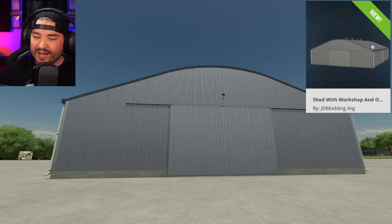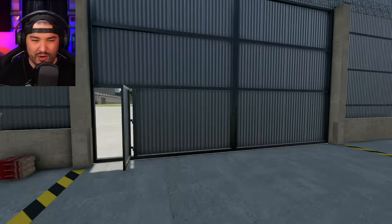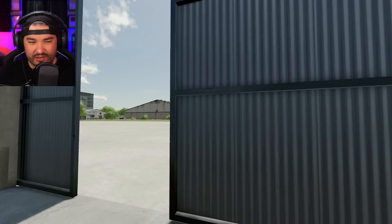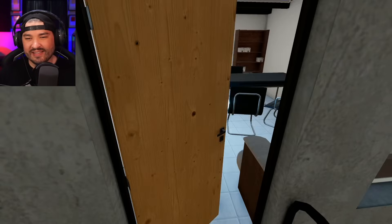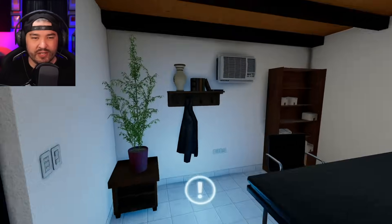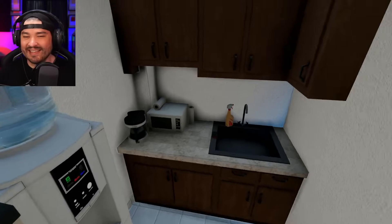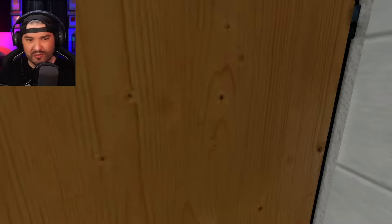Next is the Shed with Workshop and Office — pretty cool but note you can't open the big doors from the outside. Go in through the little door and from the inside you can open them up with one button push. Inside there's a sleep area and a place to change clothes. Going upstairs there's a pantry area, though some doors have no collision, and the bathroom is a bit too small to stand in.